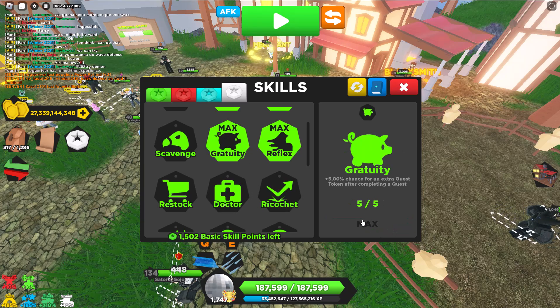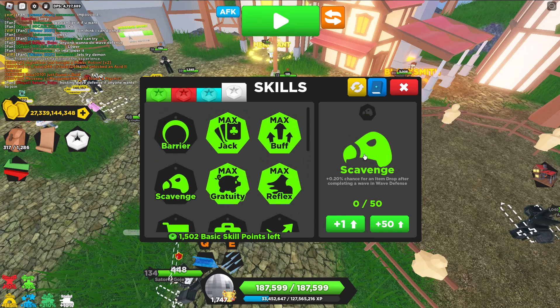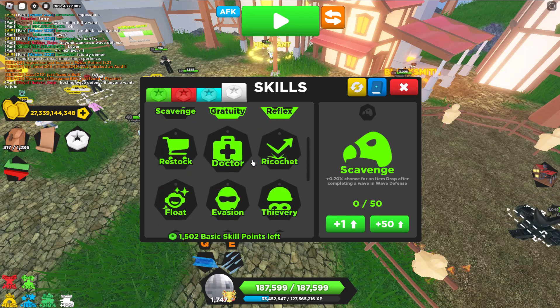Gratuity is good for quests — you get extra quest tokens, very helpful. You can do Scavenge if you do wave defense, but I don't really do wave defense, so I'm not going to use that.